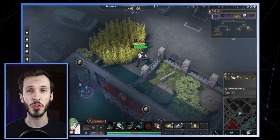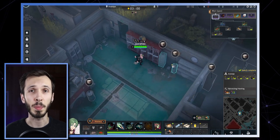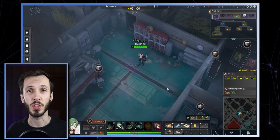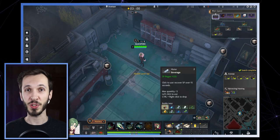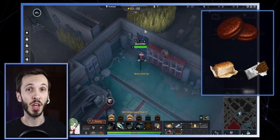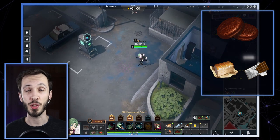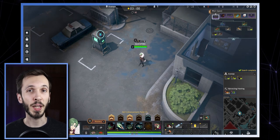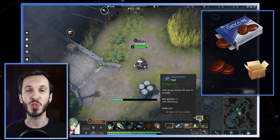Higher rarity foods, for example blue foods, don't always heal you as much as some of the green foods. One of the easiest foods to construct early game is choco pies. You already start the game with one of the ingredients — bread — and the only other ingredient you need is chocolate, which is easy to find in multiple places on the map. By combining these two you get a food that heals you 600. For an extra bonus, if you combine choco pies with a box you get choco pie box, which heals you for 733.